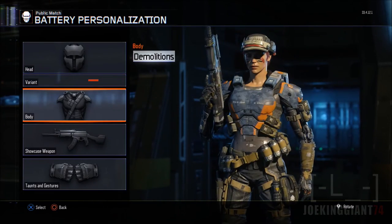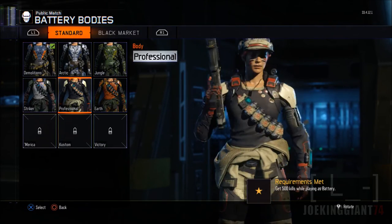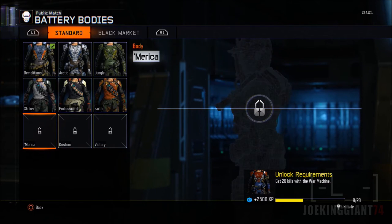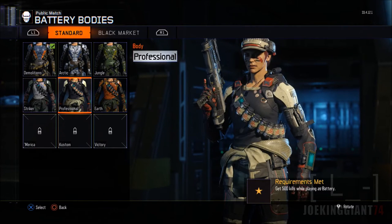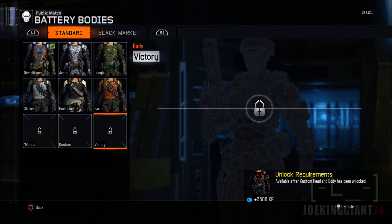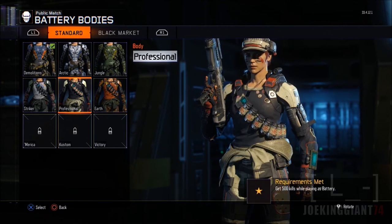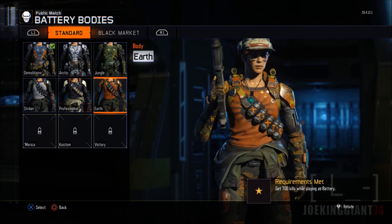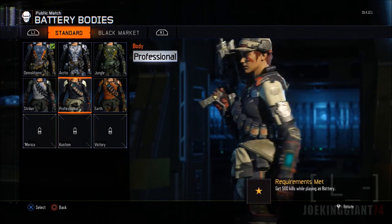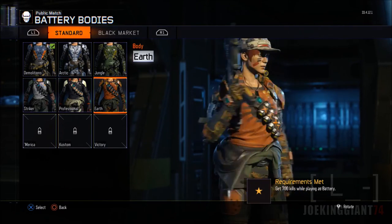Next up is the body. I've already unlocked the Arctic, the Jungle, Striker, and Professional — these change her appearance completely. The last ones require you to do something besides just killing people: use the War Machine and get 20 kills with it, then 40 kills, and the final body is only unlocked by unlocking all heads and all body armor. I'm going to install the camouflage one because it has a red shirt and looks super cool with some distortion going on.